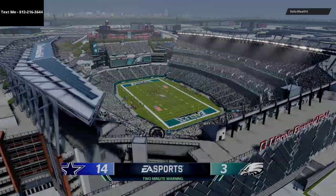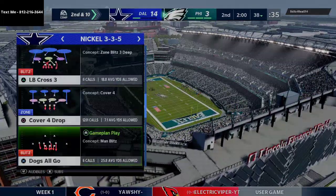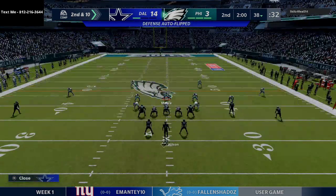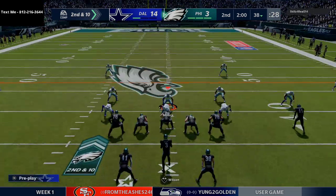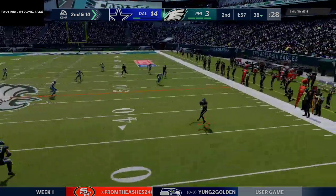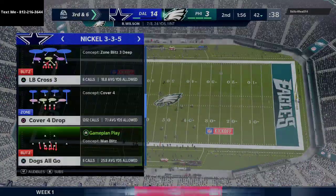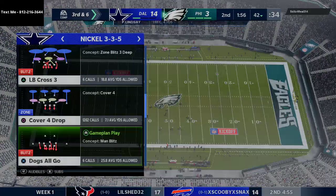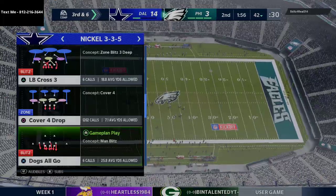He goes to five wide and we run a simple cover three invert concept taking us to the two-minute warning. He's going gun split offset and we play a little drop-back D, keeping everything in front with the 3-3-5 normal. One of my favorite things — just force him to take his underneath routes, let him know he's not getting one-play touchdowns over the top. Sitting in a cover five shell.